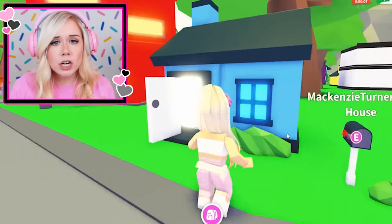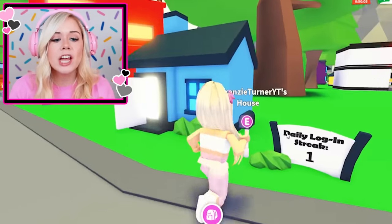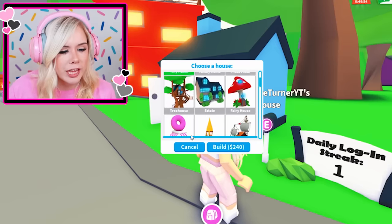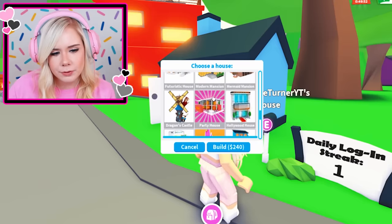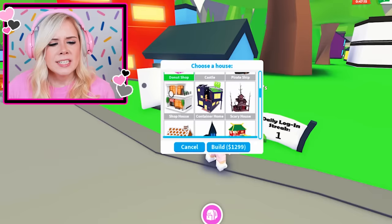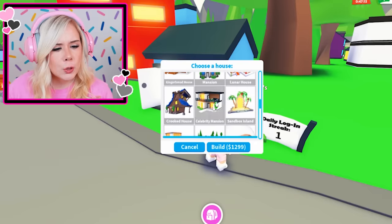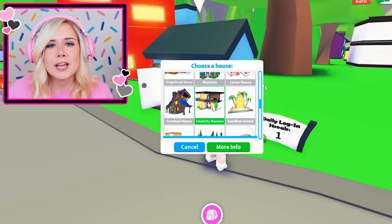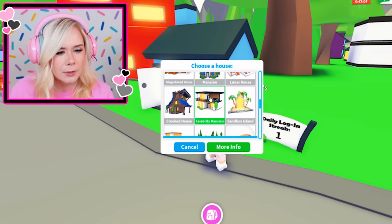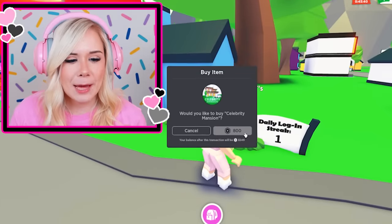Okay, now get out of here. You can't look at my house. This starter home is not pink, so I need to build a new house. Let's see what house I can choose. They have the pink donut shop, or a party house, or there's a castle. I think I'm going to choose the celebrity mansion. Am I a celebrity? I'm definitely not a celebrity, but I want the celebrity mansion. I'm buying it.